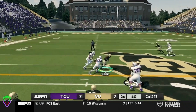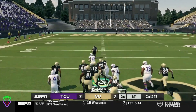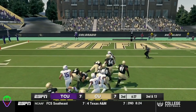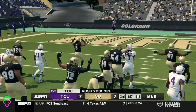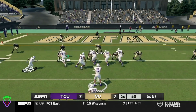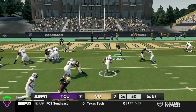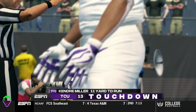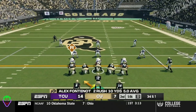Miller out the middle, shakes off a tackler, gets a good block, another good block, and he's up the field to the 20, down around the 11-yard line. First and 10, inside the red zone for the Horned Frogs. And he just absolutely runs over everybody. Horned Frogs go up by 7.